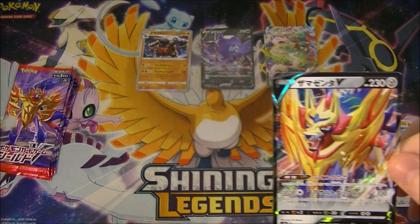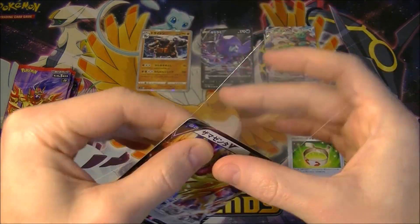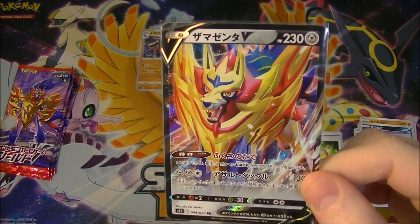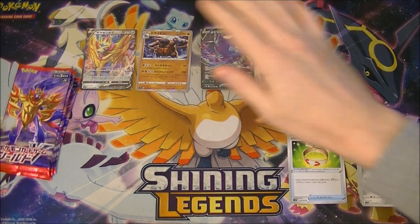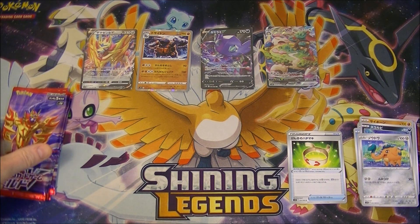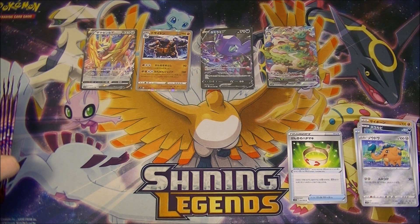Zamazenta — definitely pulling these a lot. Unfortunately it's worth about a tenth of the price of a Zacian. But I feel like this is one that in the future might appreciate in value a bit once there's more VMAX cards, because it has that ability where it cannot take any damage from VMAX Pokémon. So that's obviously pretty good if lots of people are playing VMAXs. But at the moment there's only four and I don't think any of them are particularly good. We've opened five packs and we've got two V's, a VMAX, and a holo.